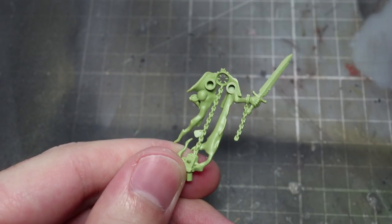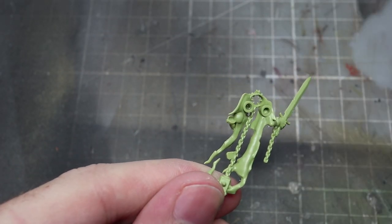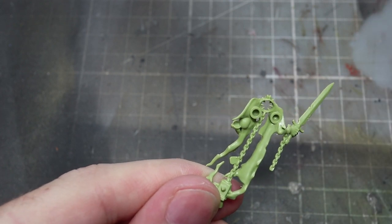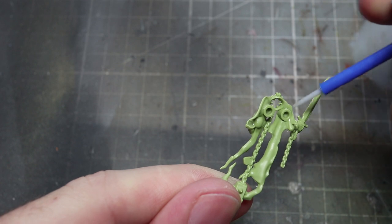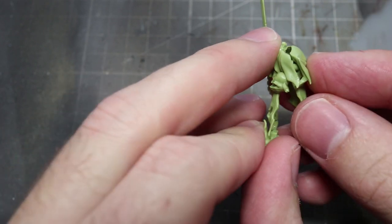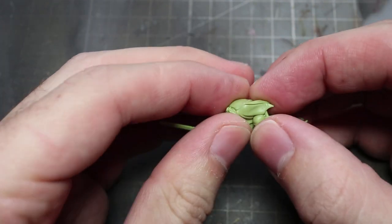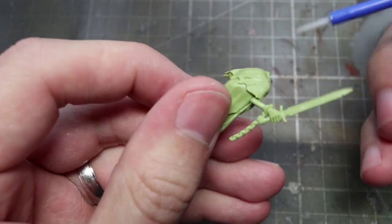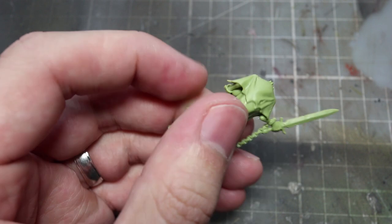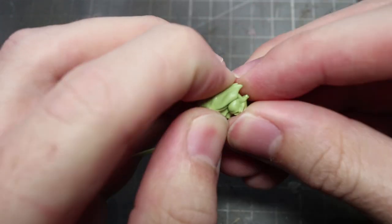Inside Night Vault you'll find two warbands' worth of miniatures, each rendered in colored plastic. The Stormsire's Cursebreakers are in blue and the Thorns of the Briar Queen are in green. All miniatures are push-fit, so you can get started very quickly, and the colored plastic means you can easily tell which faction belongs to whom on the table.